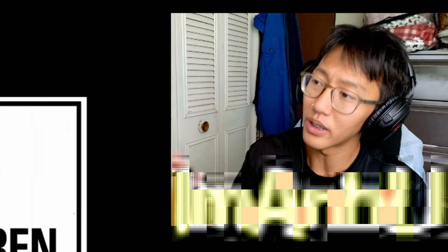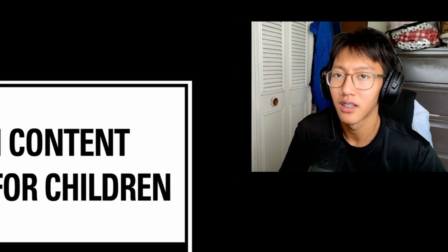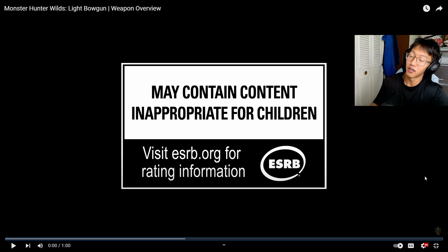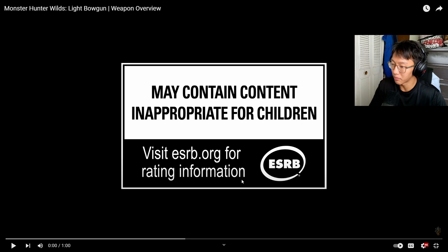What's up y'all, it's your boy Ambu. Today we got Monster Hunter Wilds light bowgun and sword and shield weapon overviews. Light bowgun released yesterday on a Tuesday, and now we got sword and shield today on a Wednesday. These weapon overviews, honestly, each and every single one has been great — there hasn't been a weapon I haven't wanted to use yet. Each overview just keeps getting better and better.